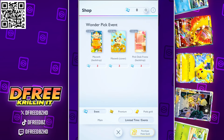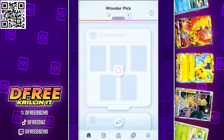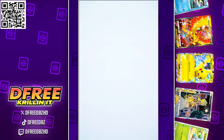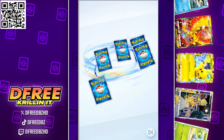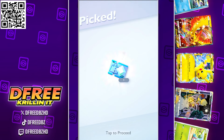Basically you've got the ability to get the Chansey special edition card, the Meowth card, as well as the wonder pick hourglasses and the event tickets. Per usual, wonder picks are always a one-out-of-five chance — it doesn't matter what you do, it's just one out of five.